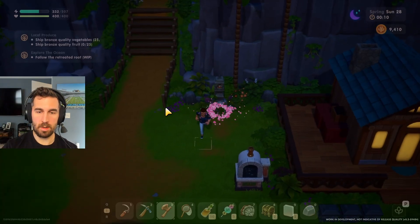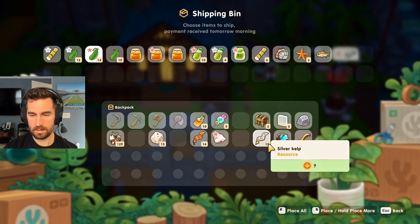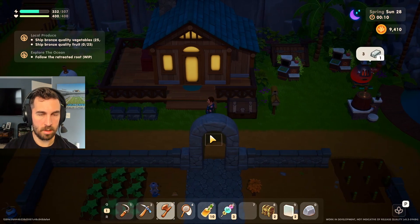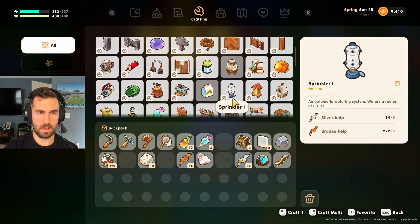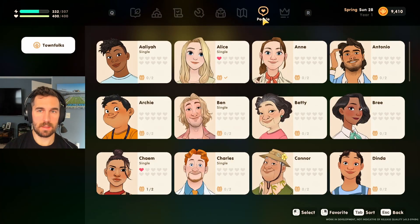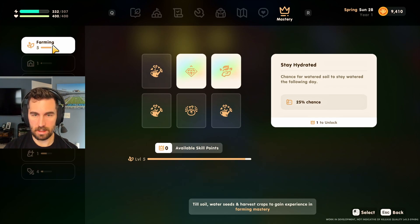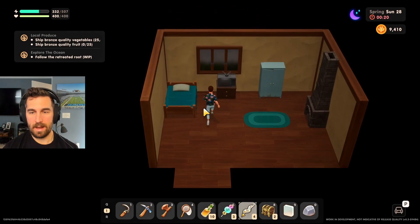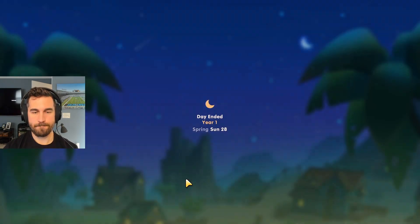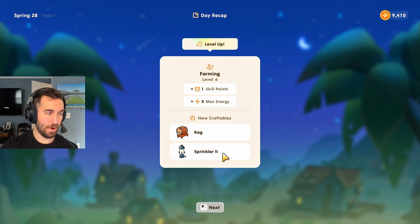We'll just go to bed. Tomorrow is the first day of summer — I keep saying fall. Silver kelp. Let's look at the crafting. I just realized — what am I doing? I need to be farming level 8 to unlock the ability to craft. Well, dang it. I guess it's nice to have, but yeah — I still need to upgrade my farming. I just threw all that silver kelp into the machine, so that's an interesting maneuver.